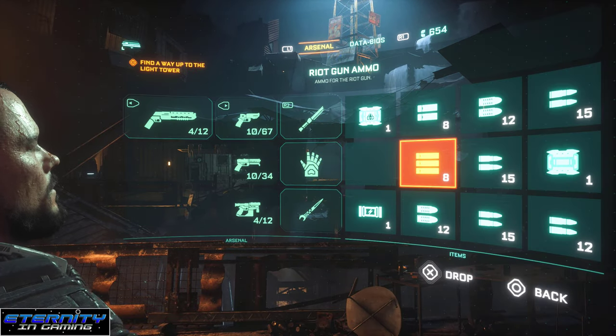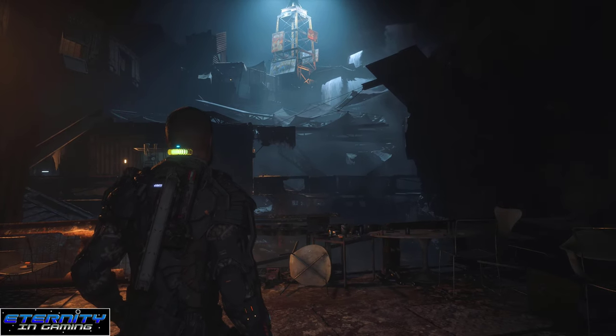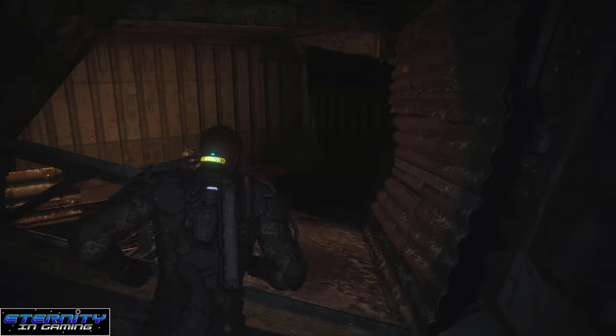Hey everyone, this is to show you how to get the assault rifle. This is during the colony chapter, and we need to find a way up to this tower. It's near the beginning of this mission, so if you haven't gotten here yet, just so you know.